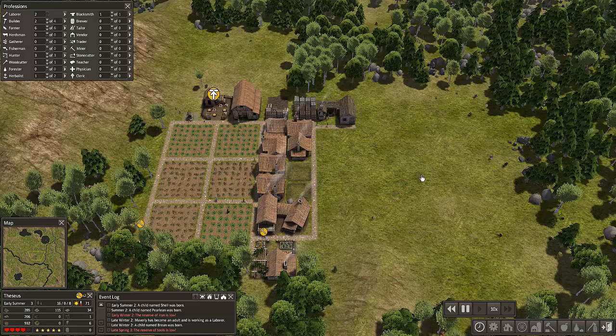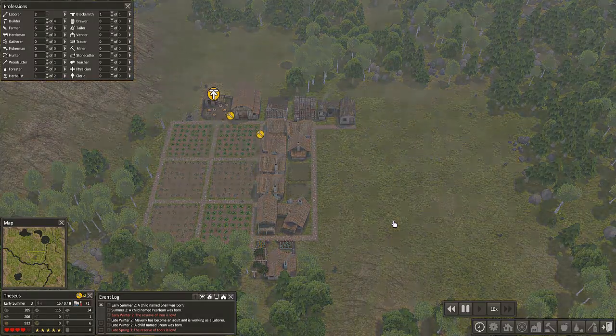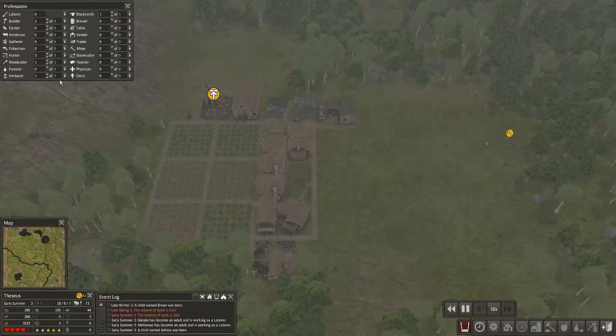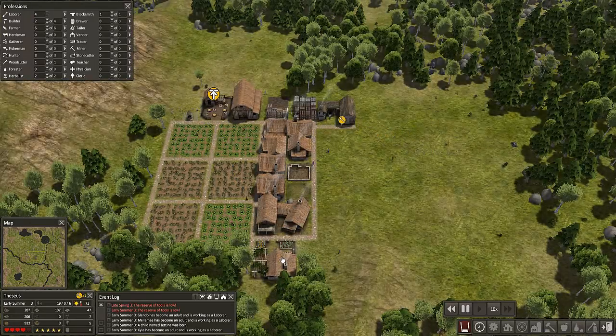So this person should soon start to make some tools and then these people will come and claim them. See, there we go - we have a tool now. Our little blacksmith will work. We now have a new labourer. The reserve of tools is low - yes, I gather that. So like I said, there are always more ways to collect different resources.